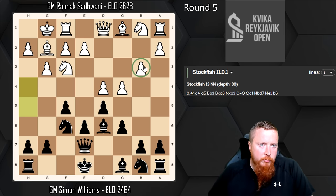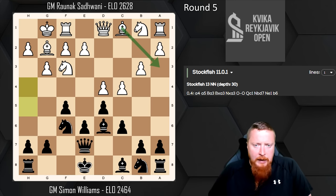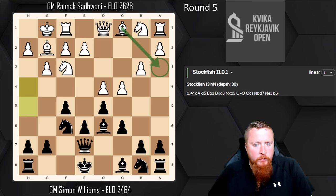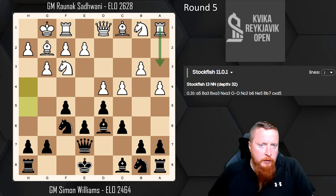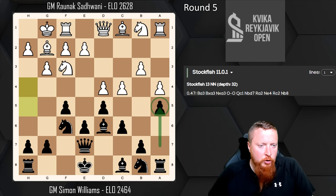Why does white want to exchange these pieces? To get more control of the weakened e5 square — getting rid of a defender of that square is the basic answer. He also wants to leave me with bad pieces: this bishop is bad because my pawns are on light squares, making it a light-square bishop trapped by its own pawns. Following that old game, I know Qe7 is the correct option because for the time being it stops this exchange. And if white insists, he has to play a4 — his rook controls that square.